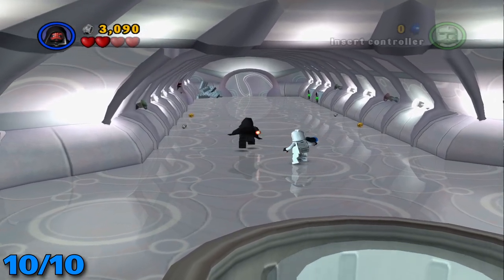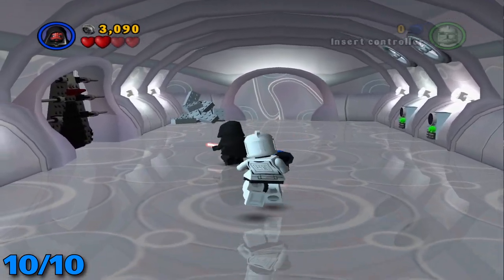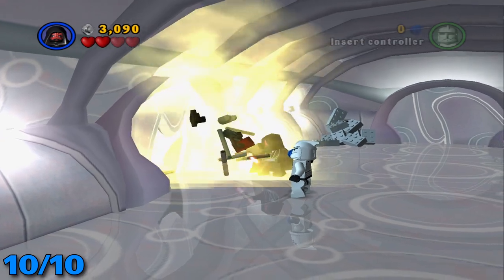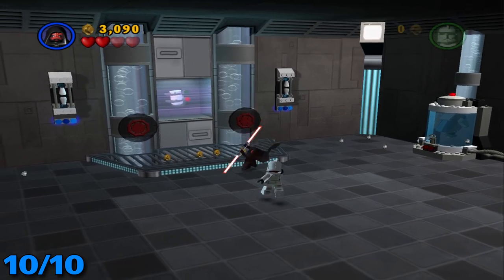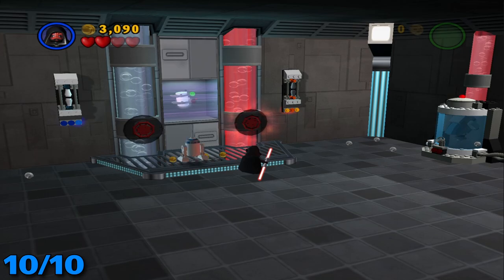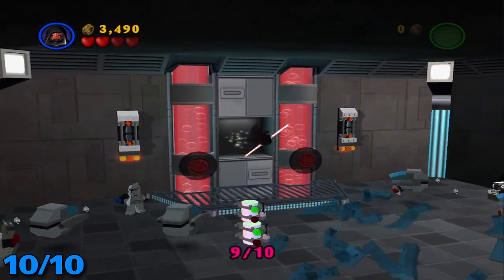For the final minikit, once you get to this room when you go up the elevator and after you close off the two hatches, there's going to be a door to the left over here where you need to use a Sith character to use the force on it. You're going to want to do that, go through here, and then you and your partner should both be Siths. You both use the force here and it shall open up the last minikit while you get attacked.